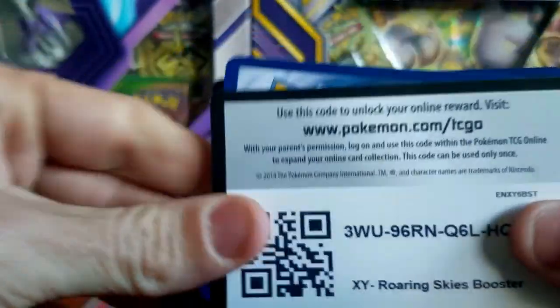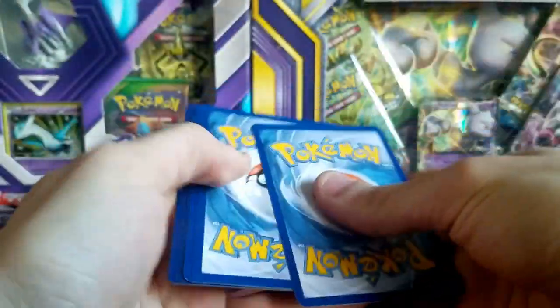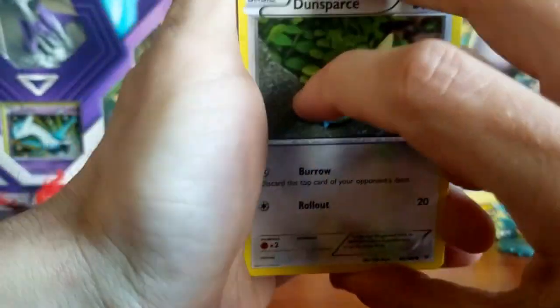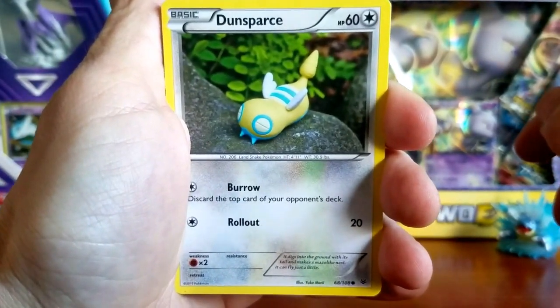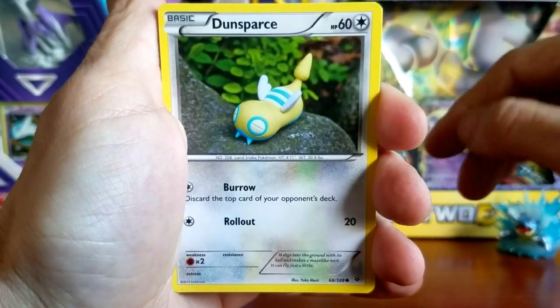Could we get a Shaymin? Maybe, possibly, hopefully — let's find out. You can also find me on social media: Twitter at AviOptimal, and Instagram where I give free online code cards at AviOptimal Official.